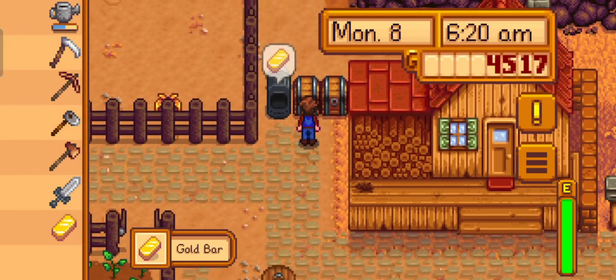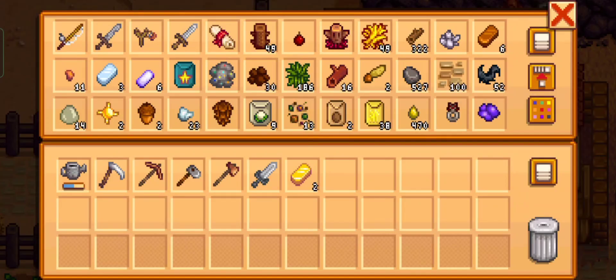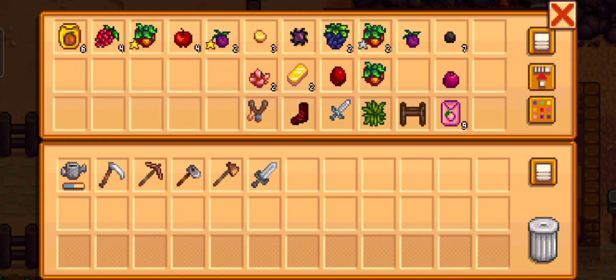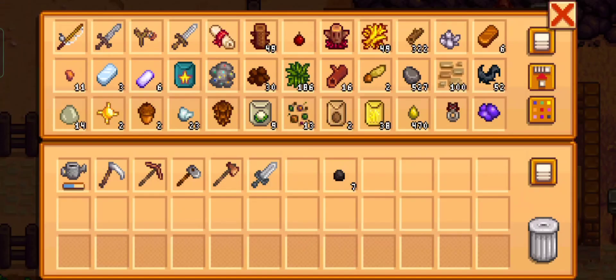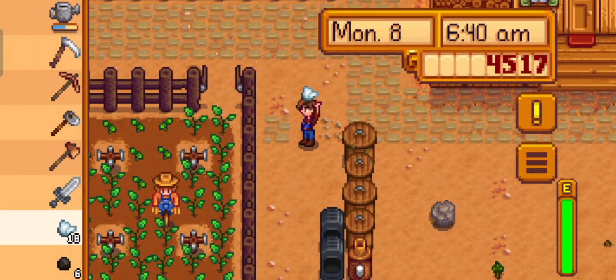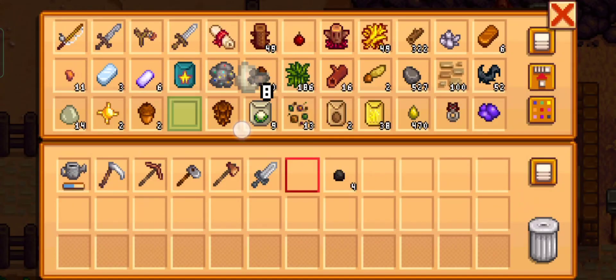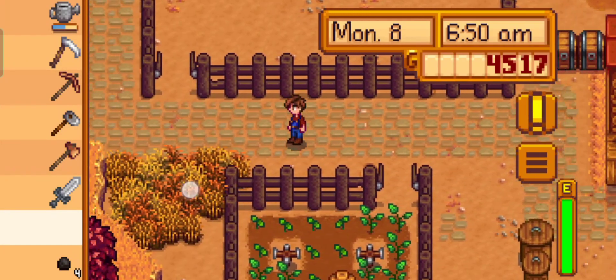We've got some gold bars — another gold bar. I'm not particularly keen on making sprinklers right away, but in the meantime I'm gonna get some iron bars done. Since we've got six, we'll hopefully get six sprinklers eventually.